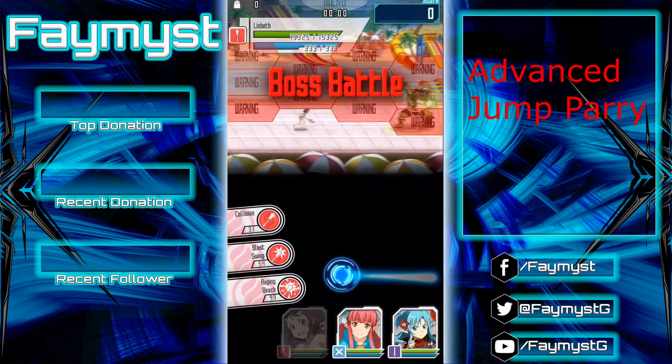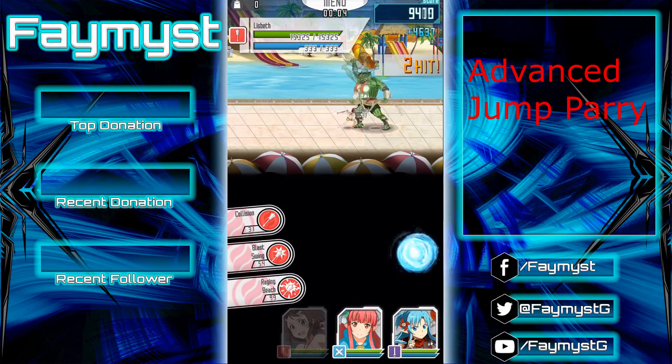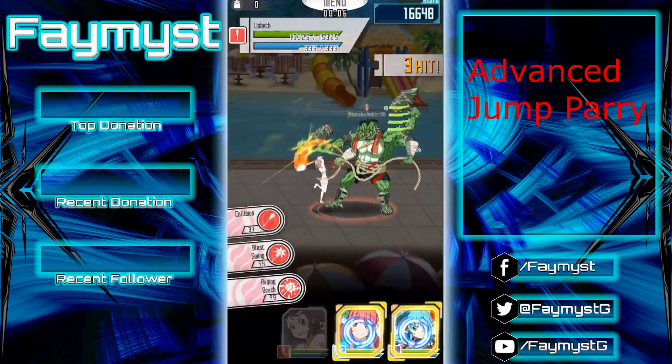Now for the perfect hit jump parry, you gotta attack a few times, and then attack, cancel, and do a parry.